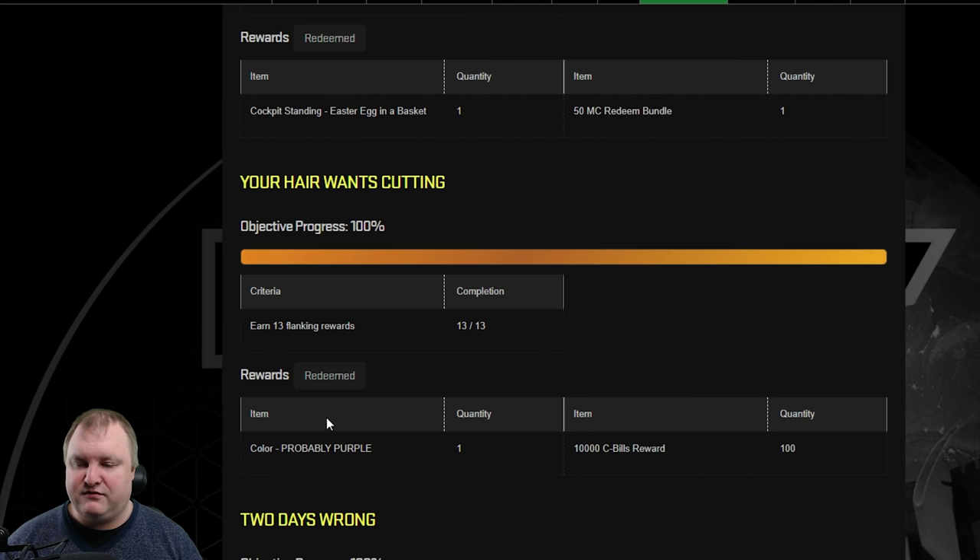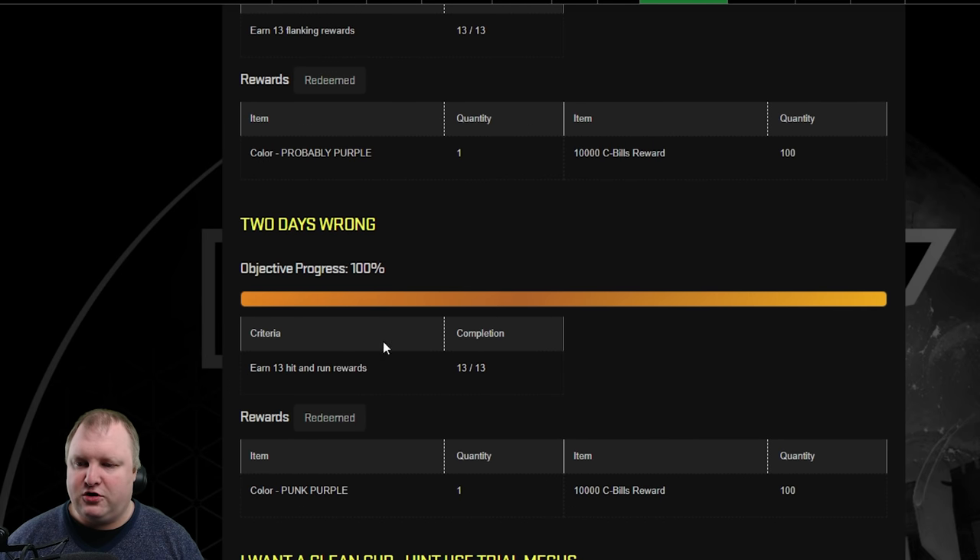For the next challenge, you need to earn 13 Flanking rewards. You get a color called Probably Purple, and once again 1,000,000 CBills. You will just earn this by playing the game — don't worry about it. After that, you need to earn 13 Hit and Run rewards. This is most easily done on Light Mechs or Medium Mechs, but as you're doing the event you'll just get that as well. For that you will get another purple color, the color Pump Purple, and another 1,000,000 CBills.